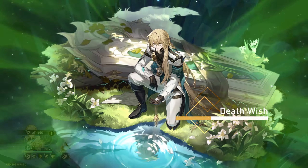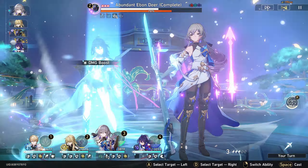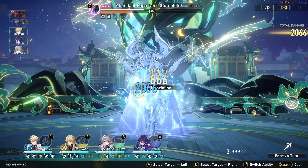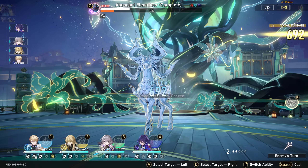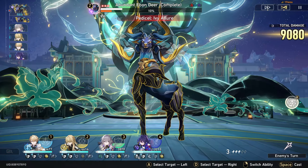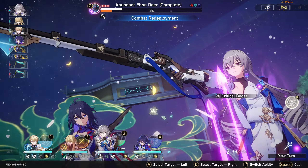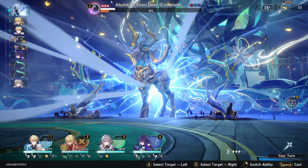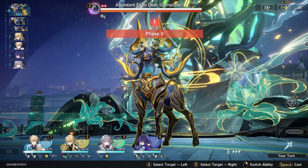Gepard's ultimate gives us a shield, which is really good — when the boss attacks us, he's gonna have to destroy that shield first. We've also got Silvermane GPS. We'll see if level 40 will be good enough for this boss, because our fire MC is obviously level 80, so he's maxed out.